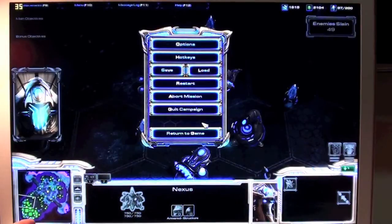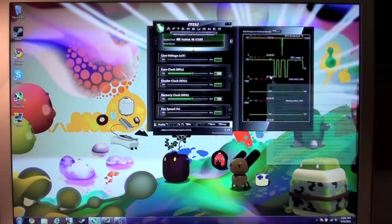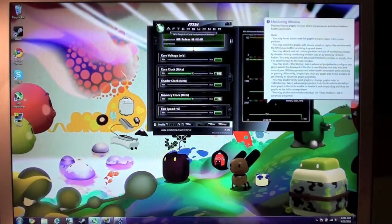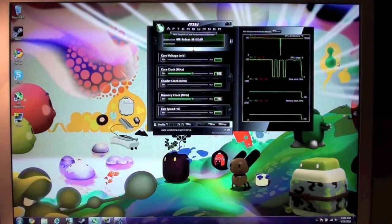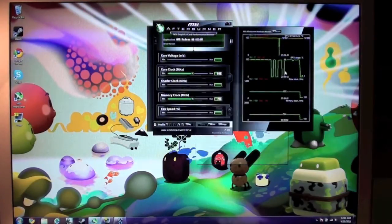I'm going to show you MSI Afterburner. Stock clocks — max 600 on the cores, 794 on the memory. You can see the GPU is maxed out, except for those times where I switched the resolution and it didn't use the GPU fully. None of that weird bouncing up and down — I don't have to run anything weird in the background. It's just maxed out GPU when I need it.